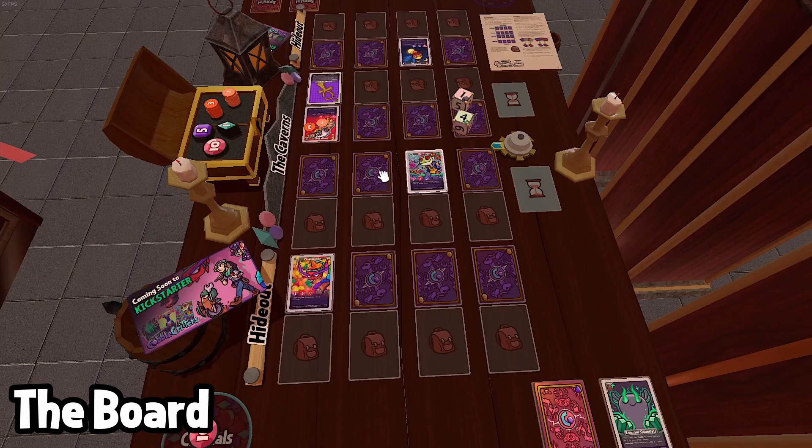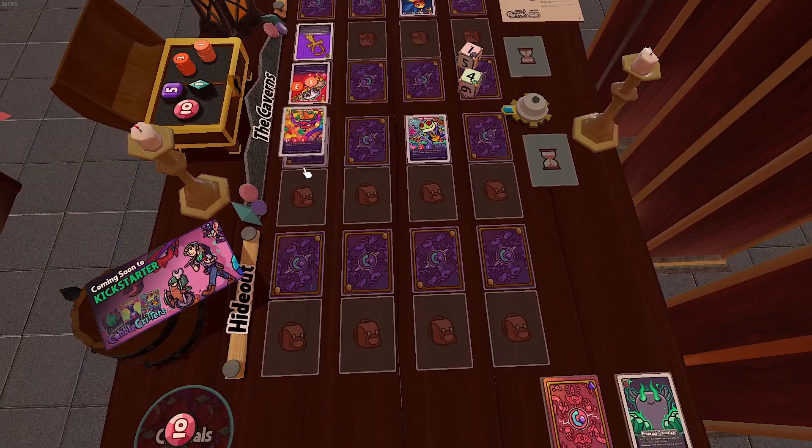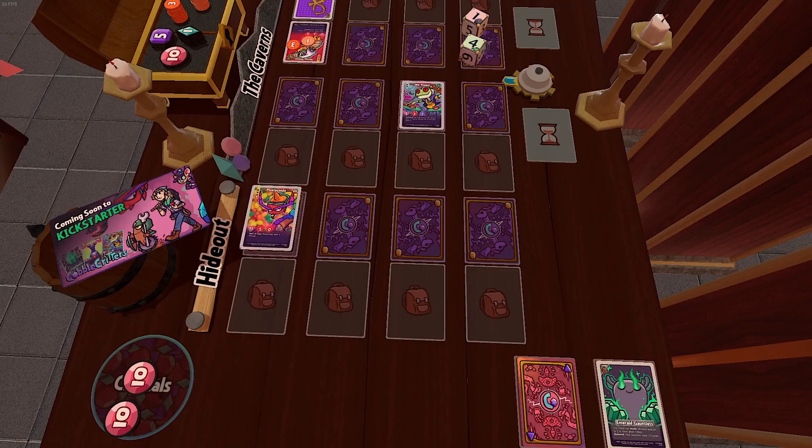Now we can talk about the game's board. The board has four zones: your hideout, then your caverns, then your opponent's caverns, and then your opponent's hideout. In each of these purple spaces, you can fit one critter. These bag spots — which you won't see in the physical version — are spots to equip your critters with trinkets. I'll explain those later, but critters never move into those spots.